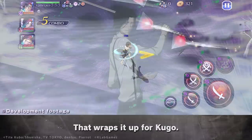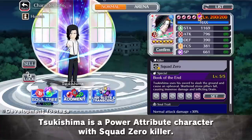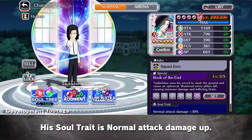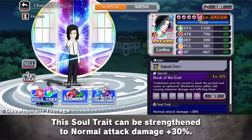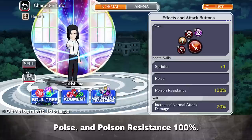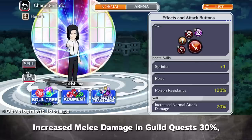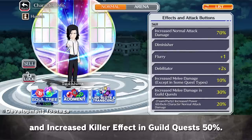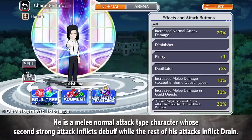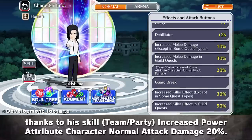That wraps it up for Kugou. And now for Tsukishima. Tsukishima is a Power Attribute character with Squad Zero Killer. His Soul Trait is Normal Attack Damage Up, which can be strengthened to Normal Attack Damage plus 30%. His innate skills are Sprinter Plus 1, Poise, and Poison Resistance 100%. He is well suited for Guild Quests thanks to his skills Increased Melee Damage in Guild Quests 30% and Increased Killer Effect in Guild Quests 50%. He is a melee Normal Attack type character whose second Strong Attack inflicts debuff while the rest of his attacks inflict drain. He teams up well with Normal Attack type Power Attribute characters thanks to his skill Team Slash Party Increased Power Attribute Character Normal Attack Damage 20%.